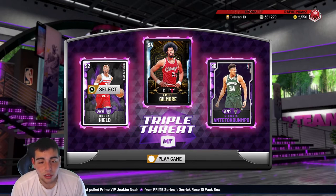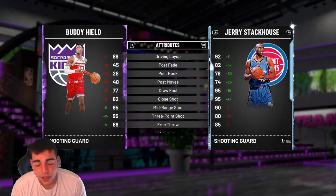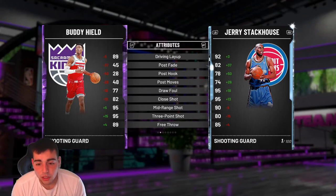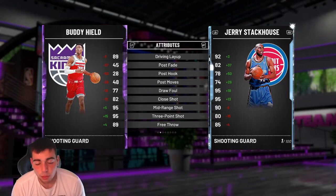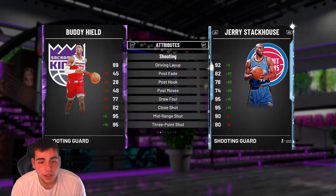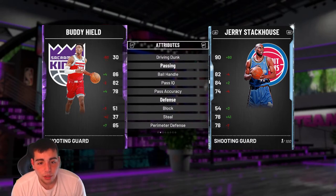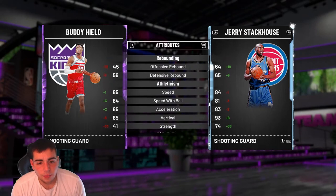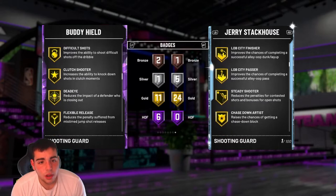Let's look at this new Buddy Heeld — I'm hyped to use him, haven't tried him out yet. He has a 95 three-pointer right off the bat, so he's gonna make a lot of threes. But online triple threat is rigged on three-point shots, so I'm warning you he's not gonna make a lot. He's more of a point guard than a shooting guard, 6'4". His defense is terrible — 85 perimeter D — but he has 95 three, 95 mid. He cannot dunk. He's like a shooting point guard. He has amazing badges: gold quick draw, but only 11 gold badges, and six Hall of Fame — Ice in His Veins, Quick Draw, Range Extender, all that good stuff.